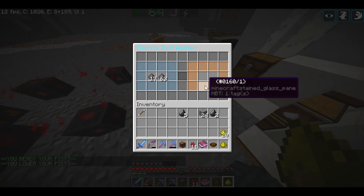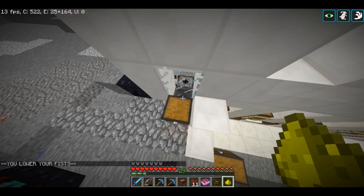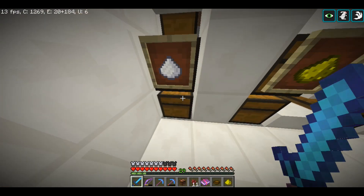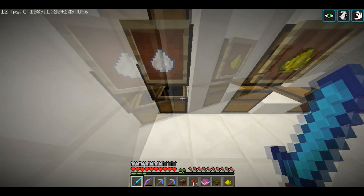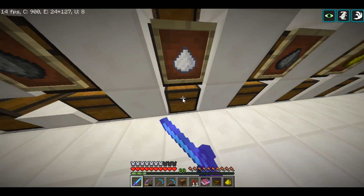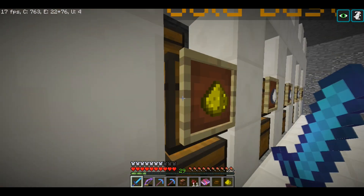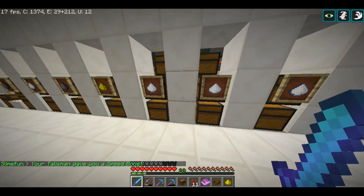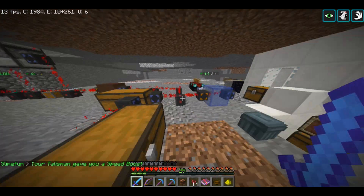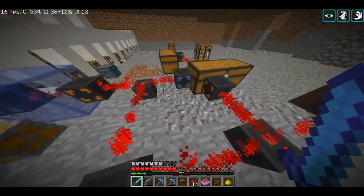The sifted ore flows through here into the electric dust washer, and the dust washer changes the sifted ore into all the different kinds of dusts. Then the items flow into this chest, which feeds into the elevator. The elevator pushes the items up and each dust goes to its separate chest. This thing works perfectly — it's beautiful. I have my beacon right now so that's why I don't have iron dust, but look at the gold: I already have one and a half chests full.